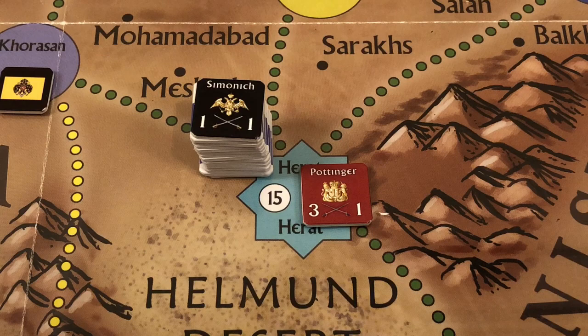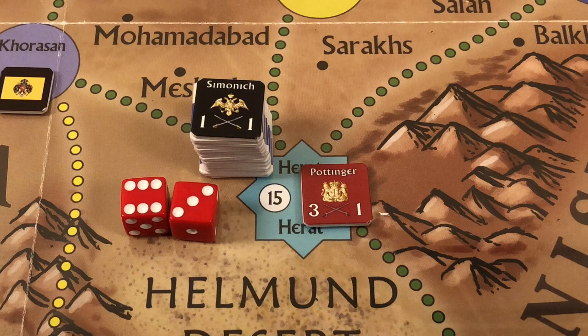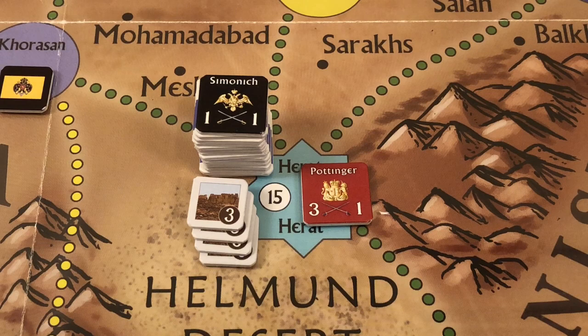Semenich has twenty strength points and rolls two dice — the roll is a nine. We subtract one for Semenich's tactical value, giving a final result of eight. Twenty Persian strength points minus eight equals twelve, so the Russians inflict twelve points of damage on the fortress of Herat. We place damage markers totaling twelve. The fortress of Herat now has only three strength points remaining.